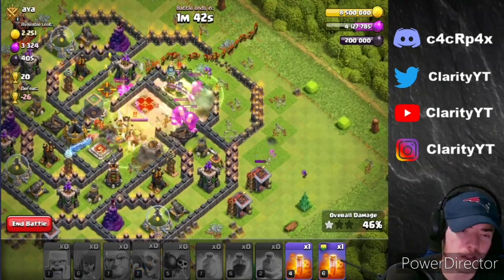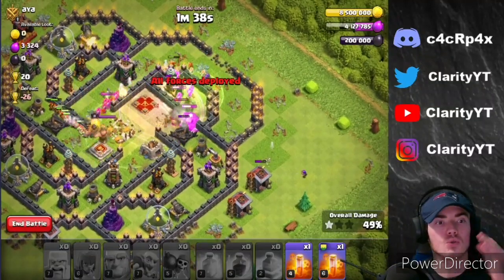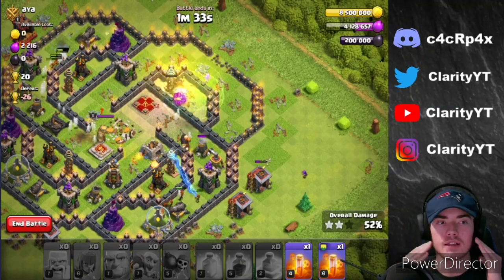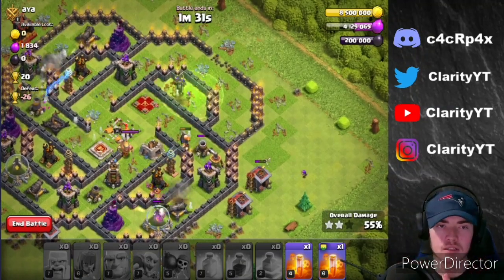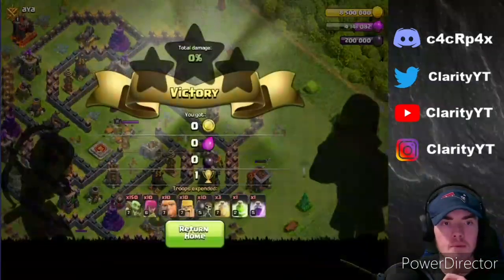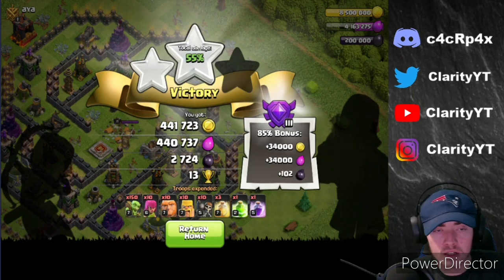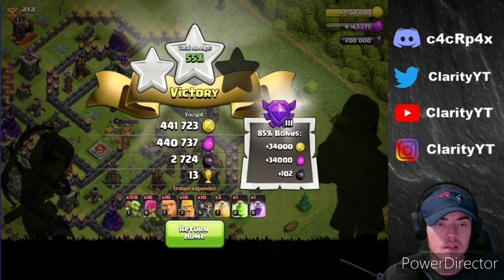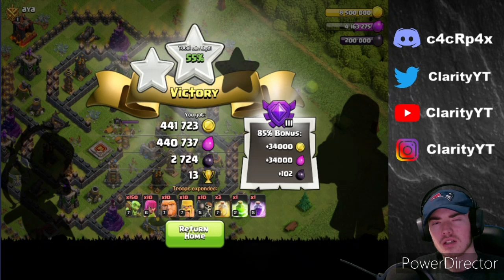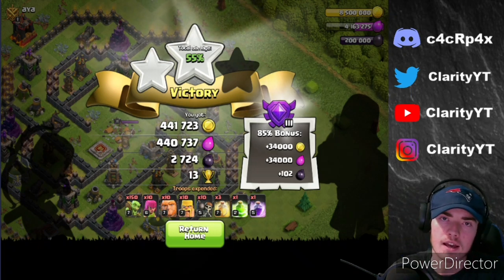We're going to put a jump over that defense, put all our goblins in right here, heal right here, rage where they are, and then put another heal spell over the town hall so we can at least get that one-star profit because we are trying to go up a little in trophies but not too much. Really nice though - I am really loving this series. That's all the loot on that base, so we're gonna quit out: 400k of each, about 500k with that bonus, 2800 dark, 13 cups.